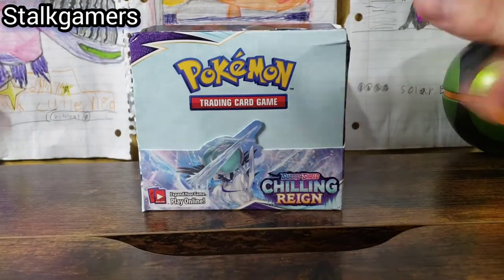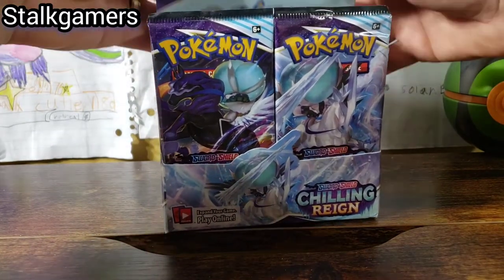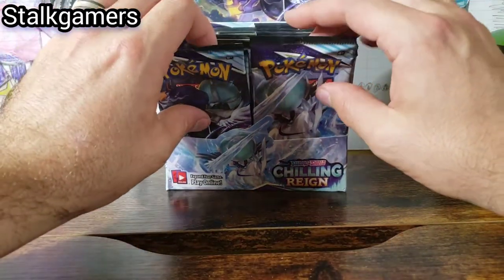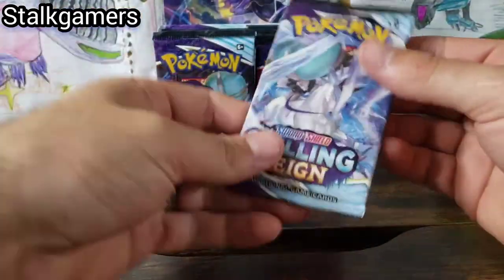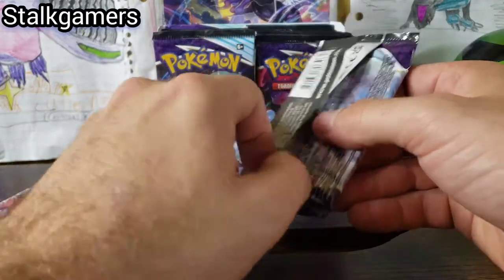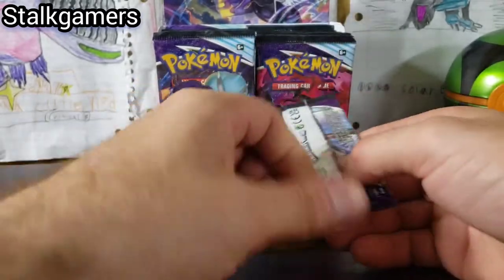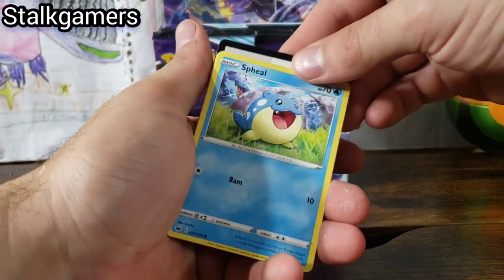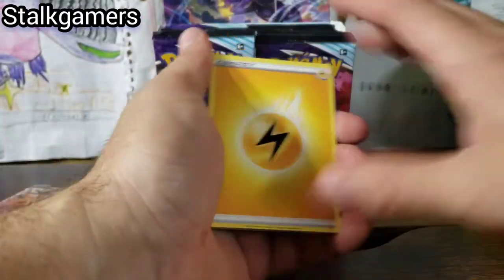Alright, kind of nervous. Get all that stuff out of here. I'm going to leave a link in the description below. There are five arts. Let's just get right into these openings. I will leave a link in the description for the last couple openings — they were absolutely amazing. We're not going to look at the code cards, we'll just see what we get.